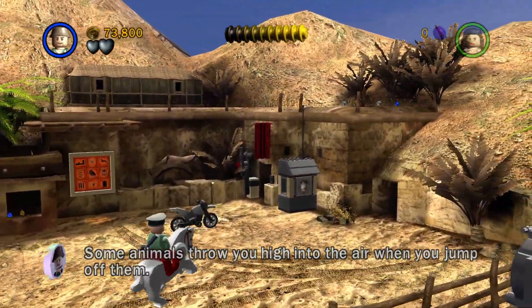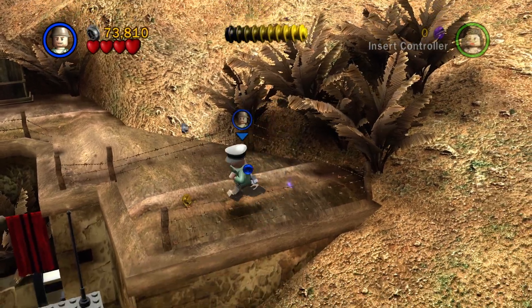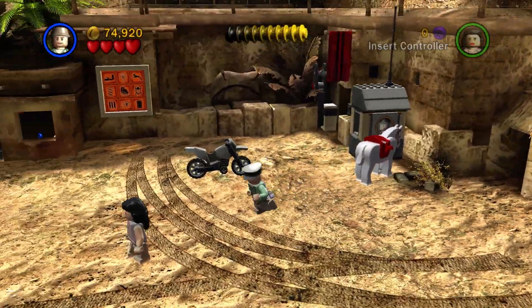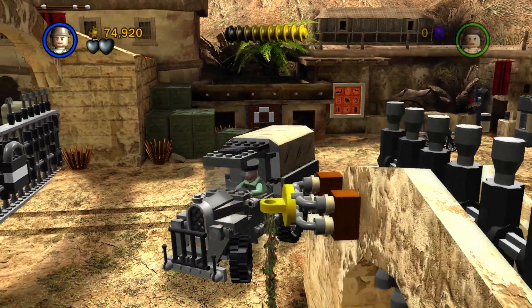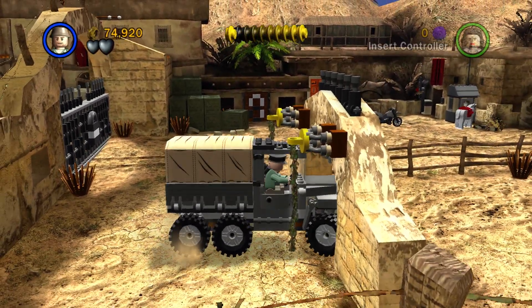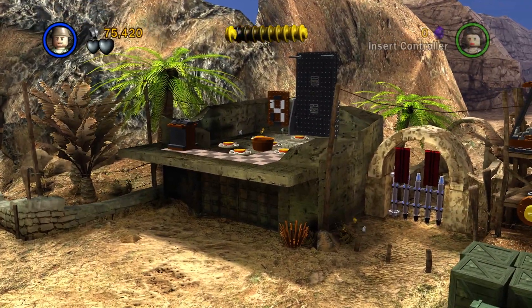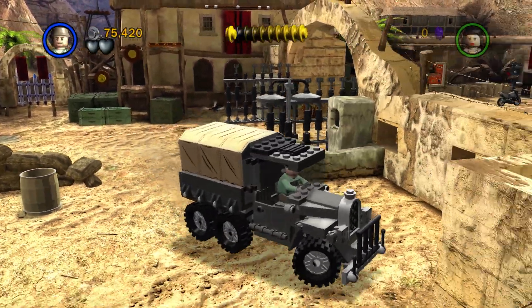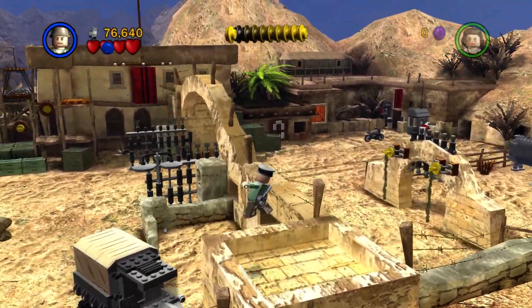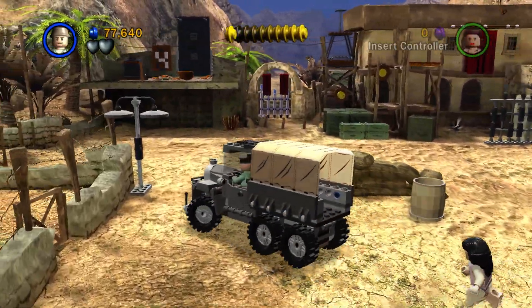I'm gonna guess I can jump up here. Was that all that was for? I think I can get the same thing from jumping off this. Oh, that's part of the level. There we go. I'm just going through here for the heck of it — can I destroy this? Nope.